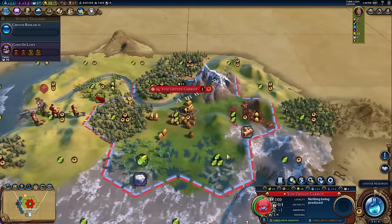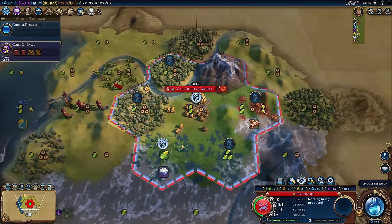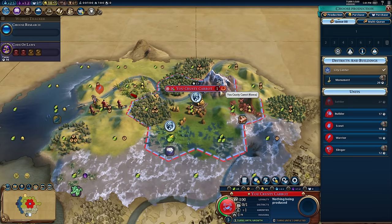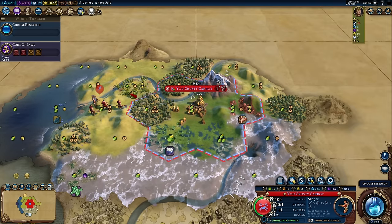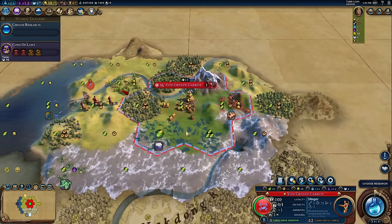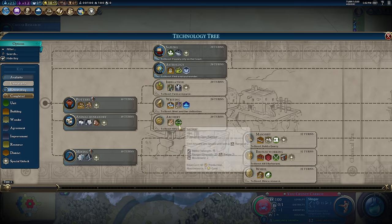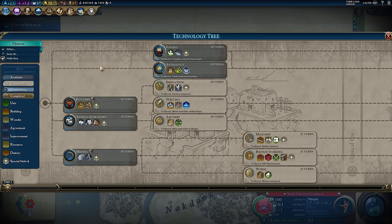I wanted to pick a start that didn't have a geothermal fissure or something wondrous giving me too good a start — I think this is fairly replicable. The game wants me to work this food tile to start with, and I quite like that — a second population in three turns is a really good thing. I'm showing you this guide from the viewpoint of somebody who is not going to be claiming tribal villages, so instead of a scout I'm going to go for a slinger. Often you get so focused on science that you neglect defense, and the good thing about a slinger is it can stand in your city center and attack barbs. Later it can be upgraded into an archer.